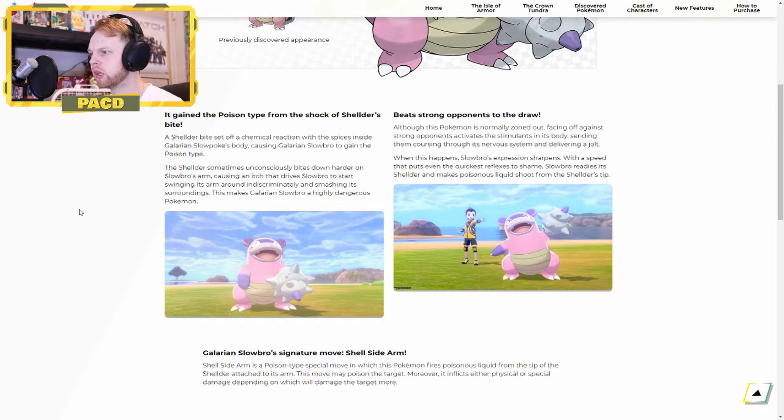Galarian Slowbro's signature move is Shell Side Arm. Shell Side Arm is a Poison type special attack which fires Poisonous Liquid from the tip of the Shellder attached to its arm. This move may poison the target. Moreover, it inflicts either physical or special damage depending on which will damage the target more. So if you are unsure of which build your opponent has and it is weak to Poison or at least neutral, then this is the move for you. It kind of sounds like the ability might make the Pokemon faster when it senses it's going against a Pokemon that's faster than it.